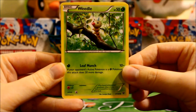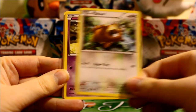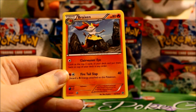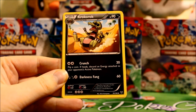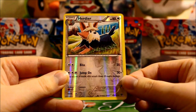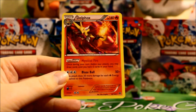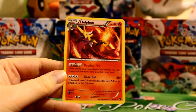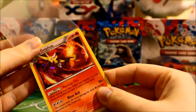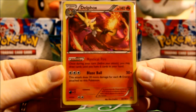Here we have Weedle. Rhyhorn. Bidduff. Spoink. Poniard. Breaksin. Croc-croc. Muscleband. E-Rivers reverse — love the colorless reverse pattern. And awesome, here's another holo — it's a Delphox holo. Beautiful card. I love the Mystic Fire ability, which lets you draw until you have six cards in your hand once a turn. Very nice.